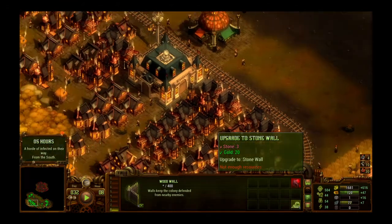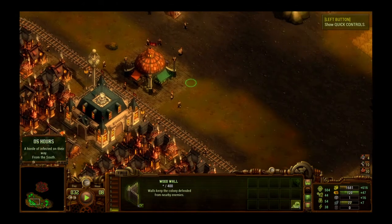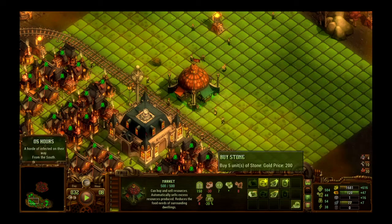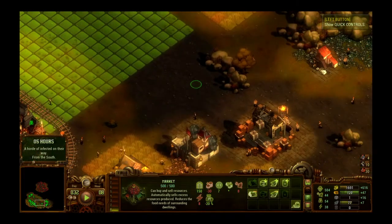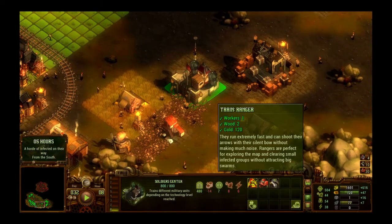Here's something you can do — go to your market. You can buy and sell resources here. We could sell iron, but we can't buy wood because we're full of wood. We could buy five units of stone for 200 gold, but I'm not sure I want to do that. I think we might be okay — I hope so, otherwise this will be the end of the tutorial.